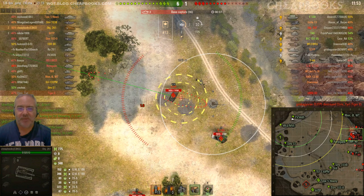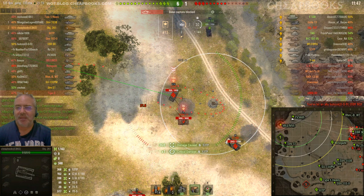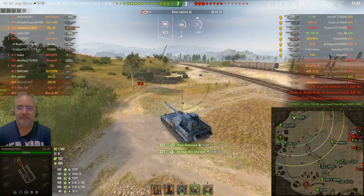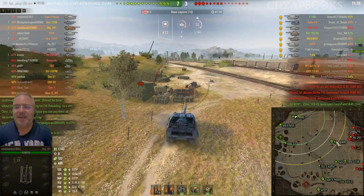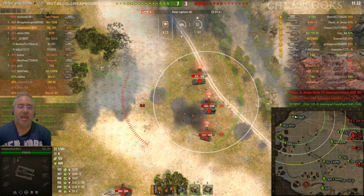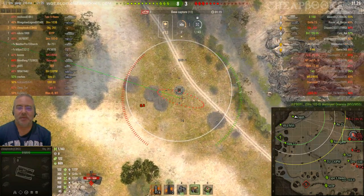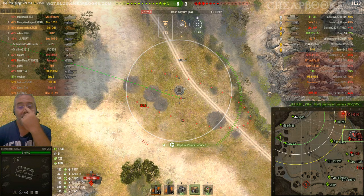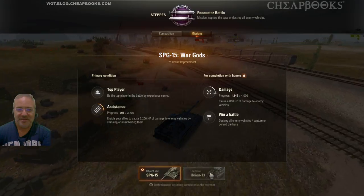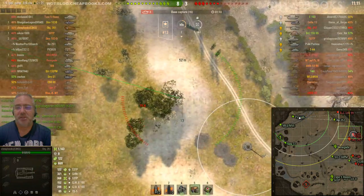It looks like the E100 was reset, so I'm going for the 50TP. I believe someone else is going to get the cap reset though. Score is 6-1. We've got to keep doing this because my allies are too far away. But we've got three SPGs — these guys are never going to cap. Going to go for the one in the middle so that if I miss, it might hit the one behind him. I got four cap reduction. There was a cap reduction mission, but this isn't it.